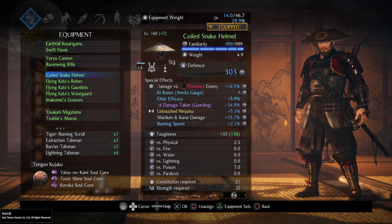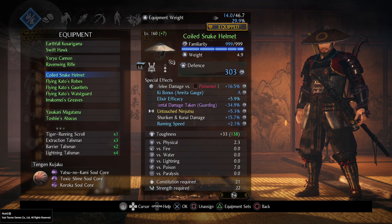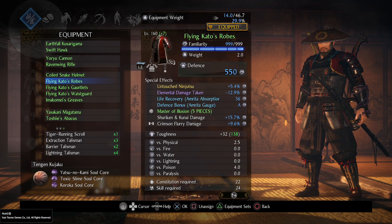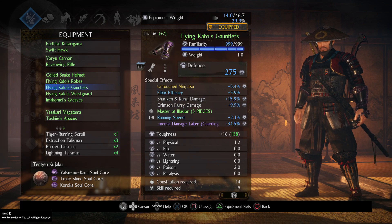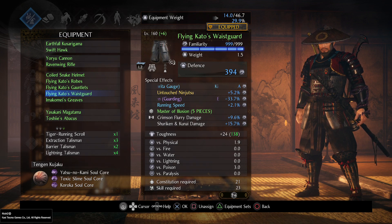Next slot: Coiled Snake Helmet, for its melee damage versus poisoned enemies. You can get it from a side quest. Roll for ki bonus, Amrita Gauge, and elemental damage taken. What we have now: a bunch of Untouched Ninjutsu with shuriken and kunai damage, and a small bonus of no elemental damage received while guarding.